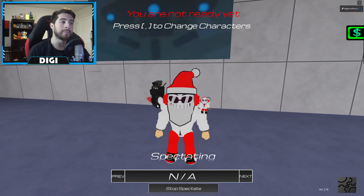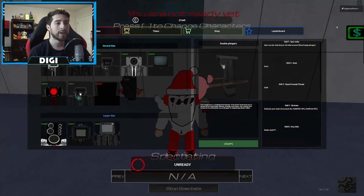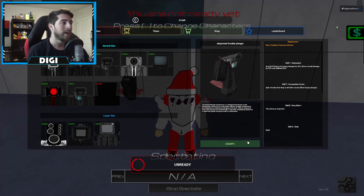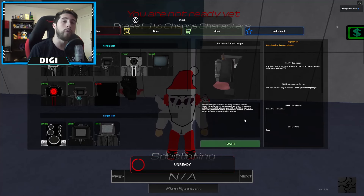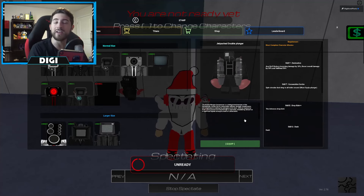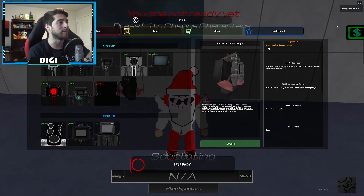Once you've completed all the missions and he has told you that you've completed them, come down here to Jetpacked Double Plunger. You will then have to buy him for 690 points — that's it, just 690 points — and then you get to enjoy him. It even says 'must complete character mission' right up there.